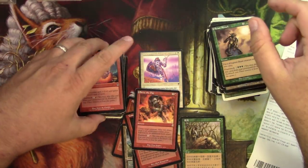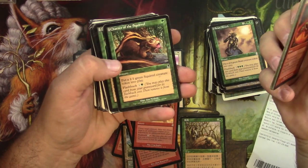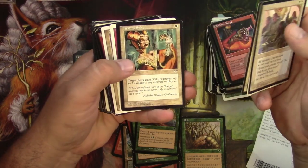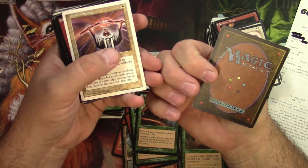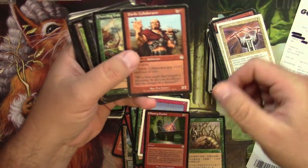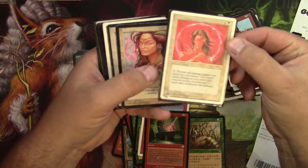Beast Attack is nothing. Reckless Charge — that's me, always recklessly charging in. Sylvan Might. Chatter of the Squirrels — some of the squirrel cards and Deep Reconnaissance might be okay cards. I don't think that one, but they might be kind of okay. Oh, that's an Unlimited Burrowing — still pretty beat up, a little bit better than heavy play I think, the front looks nice. I'll pull that one. Flaming Gambit — I might check it, don't think so. Someone's little collection from way back in the day. This one was in a sleeve — Circle of Protection Red.